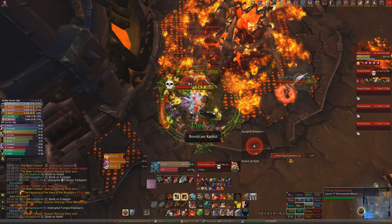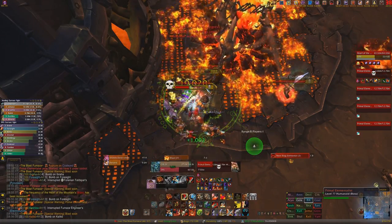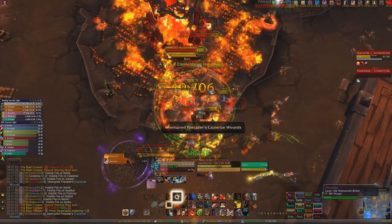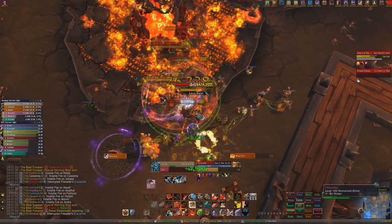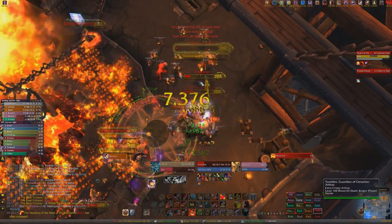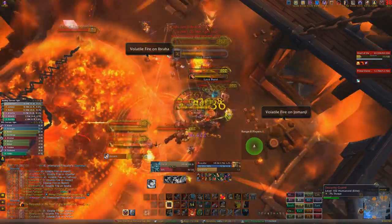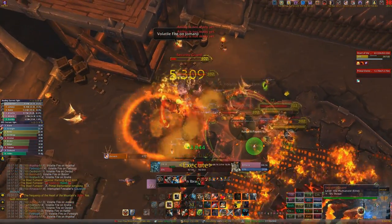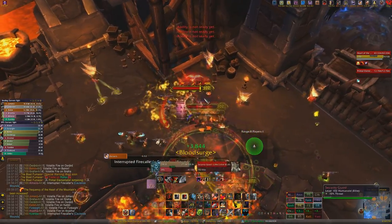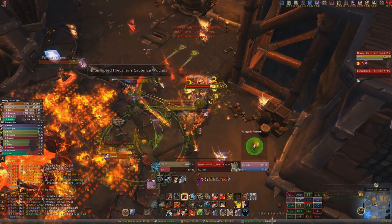Elementalists also put Reactive Earth Shield on themselves, which should be purged immediately because it heals them. If you get Volatile Fire on you, get away from people as fast as possible. You want to make sure you're killing as many adds as possible, especially the Fire Callers and ideally all the adds, before you go on to the next Elementalist. Slag Elementals don't die — they just get defeated and will respawn. For Phase 2, my entire raid stacked up on the Elementalists for AoE healing. After you kill all four Elementalists, Phase 3 starts.